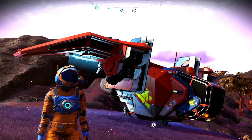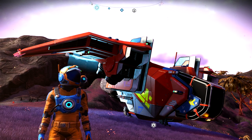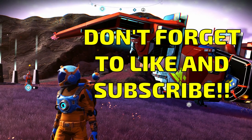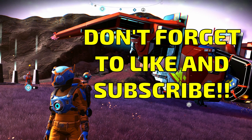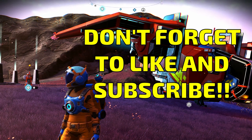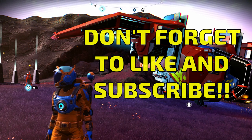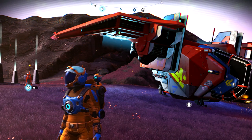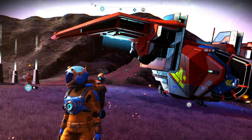Welcome back to No Man's Sky everyone, Jason here, and in this video I'm going to show you how to find an S-Class Hauler — a very rare one that has also crashed, so you're going to need to fix it up. But it is the best hauler you can get in the game, bar none. It has the most inventory slots and the highest stats of any hauler you can get.